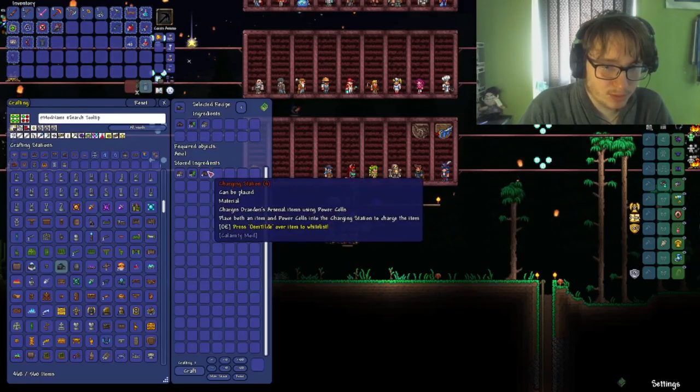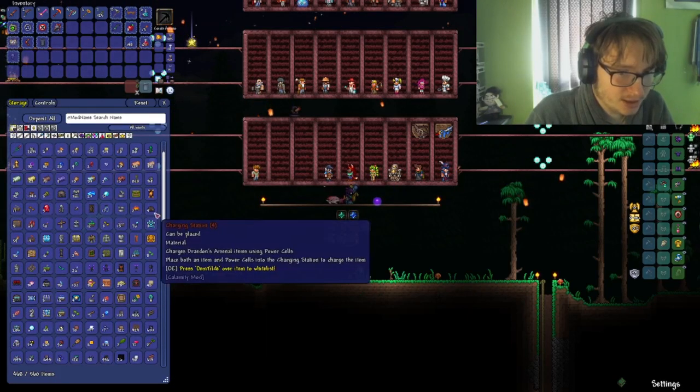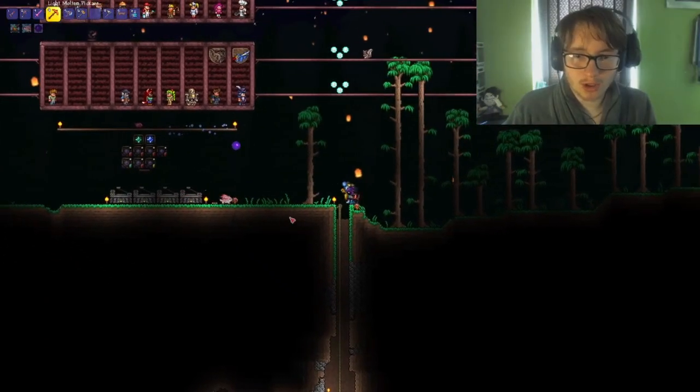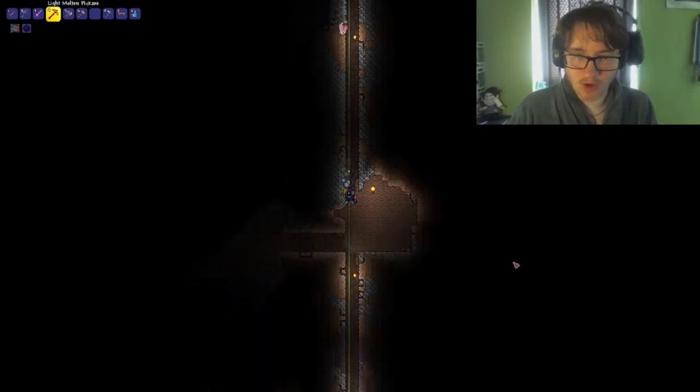Another thing I should probably get — I should check if I have any charging stations. Do I have any of the other ones? Let me go check on my gemstones and see what gemstones I've got. Let me go have a look at that really quick.